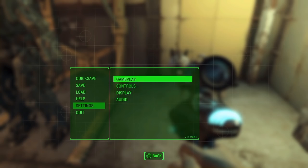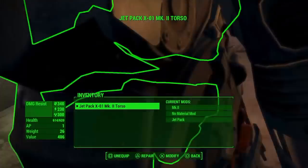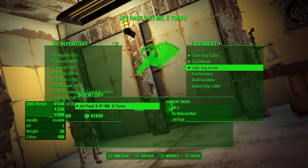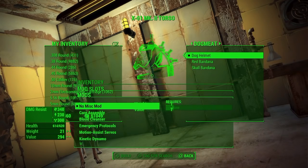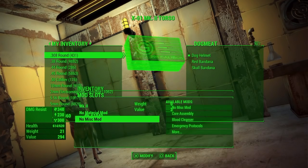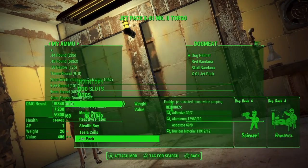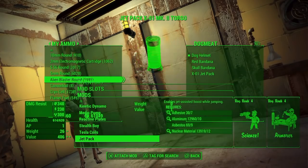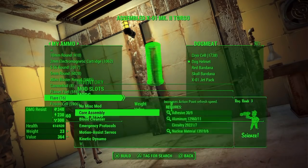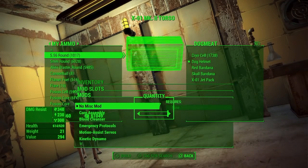The next glitch that does work is the unlimited caps glitch, also known as the unlimited power armor parts glitch, or weapon mods or anything like that. This still does work after the new patch and it is quite complicated, so if you want to do this I recommend going and watching the video. What you basically do is perform a glitch to get two menus up and you're just duplicating the amount of mods that you want from your power armor.